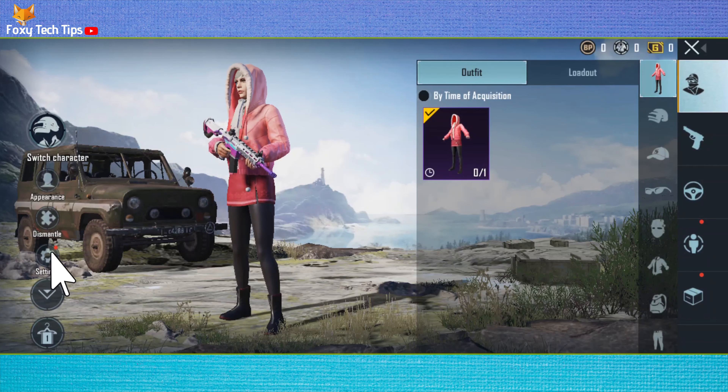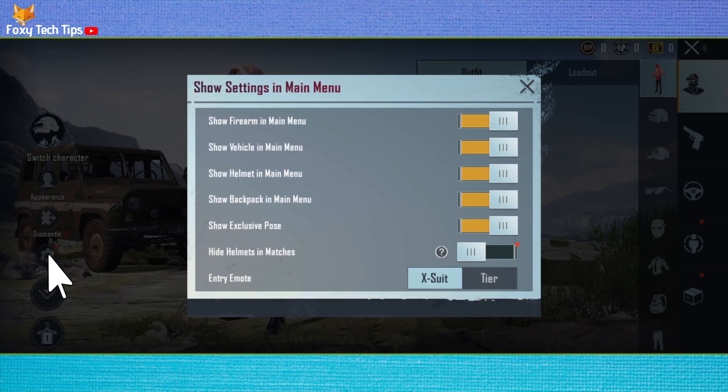In the inventory area, tap settings from the left. Here in the inventory settings, you can enable the option to hide helmets in matches.